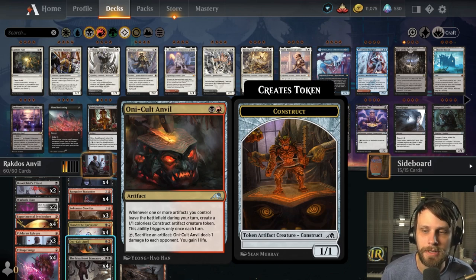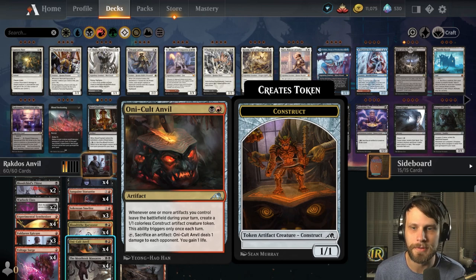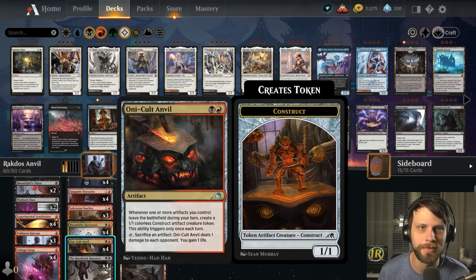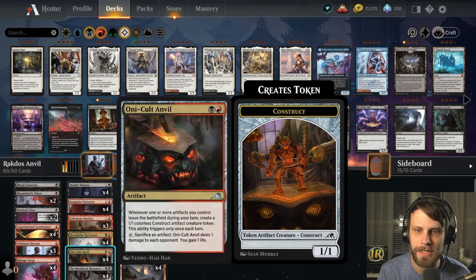With multiples out, you can actually trade up — if you've got two anvils on the field, you use its ability, sacrifice one of your 1/1s, and you actually get two 1/1s in response, plus deal a damage and gain a life. This also breaks aggro stalls. In testing against a Thermo-Alchemist burn deck, we just get to gain life off the anvil and the Meat Hook Massacre, and continuously cycle to gain a bunch of life.